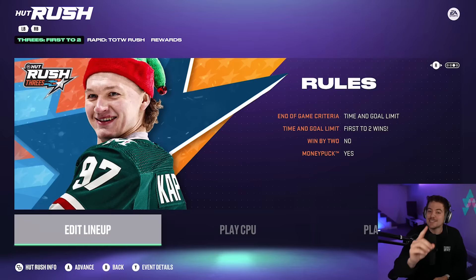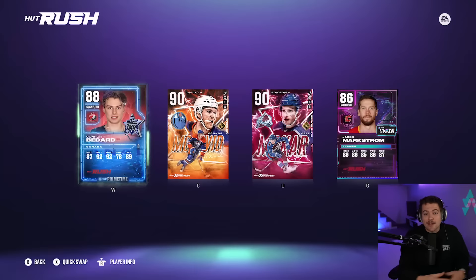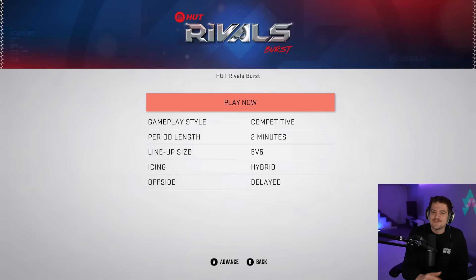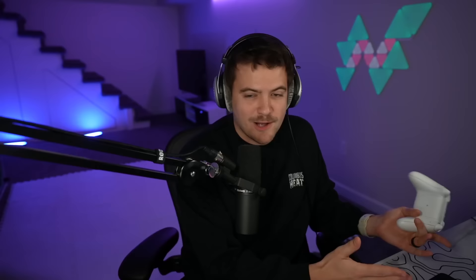Game number one is a bit of a warm-up — we're starting easy. We are hopping into HUT Rush, three-on-three arcade mode, with Bedard in the lineup. It's just a quick game to two, so we score two quick goals with Bedard, we call it a day, and move on. Game number two will be a regular 5v5 HUT Rivals burst mode. The challenge there is we'll have to keep our first line on the ice the entire game, because if Bedard is not on the ice, obviously he can't get the point.